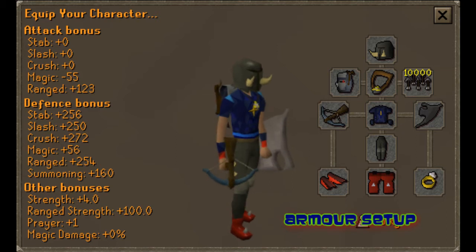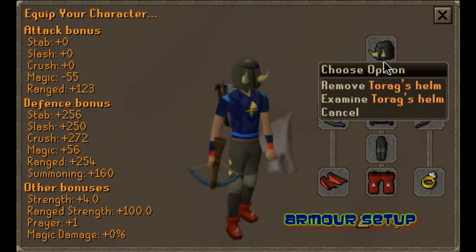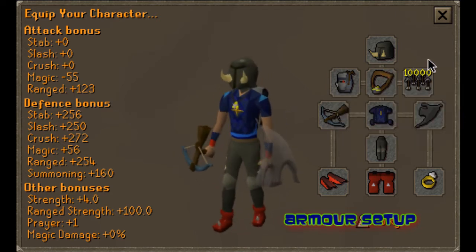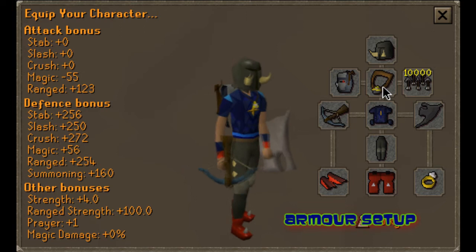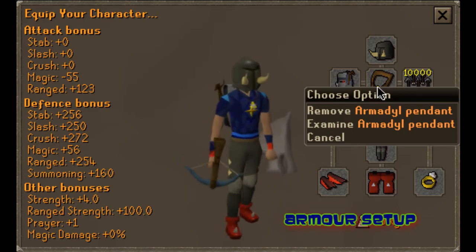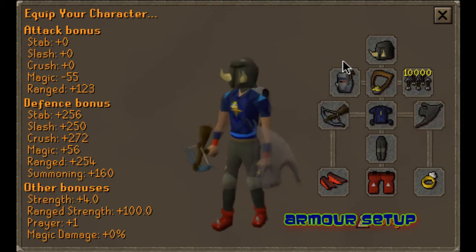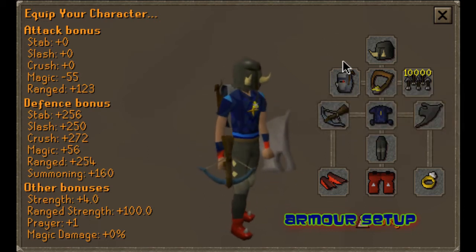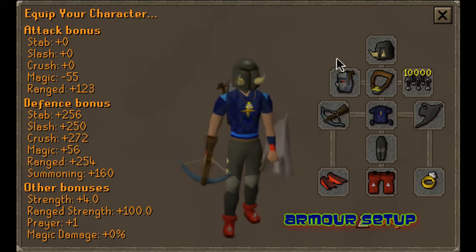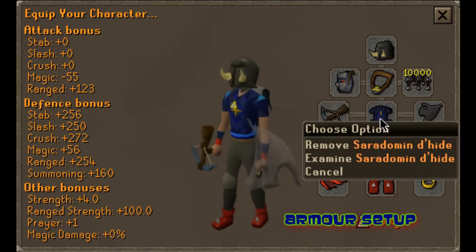Alright guys, for your equipment — for tanking, the best way to stay there the longest is Torax helm, broad bolts. You can have any type of bolts you want; I just choose broad bolts because they're cheap and they're good. Armadyl pendant of course — if you don't have that you can just get another Armadyl item. You get this Armadyl pendant from a quest; I don't really remember which quest, so if you know please leave it in the comments below. I have a Deflector, a Commulator, rune crossbow, Sword Omen, dehyde.